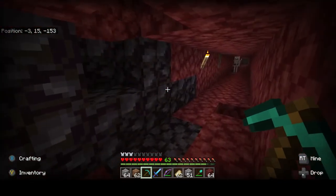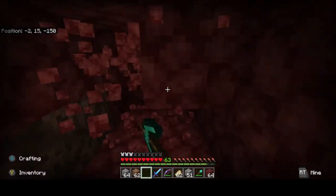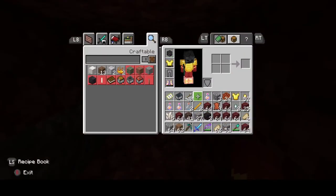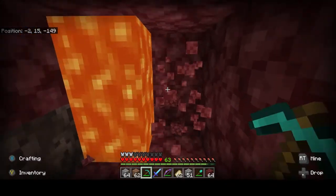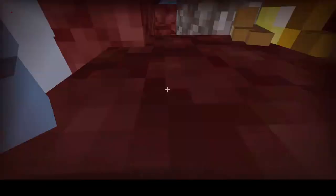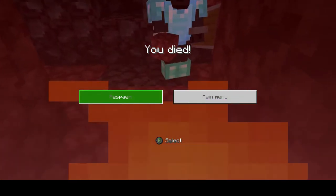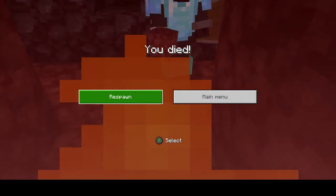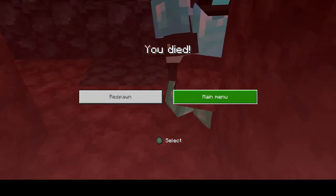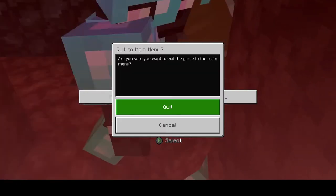We'll show you what you can do with it once you smelt it - it gives you a netherite ingot. You just need one netherite ingot. How do you get out of here? Why did you not use a fire resistance potion? I couldn't collect your stuff even if I wanted to - it literally burned. I don't have water - remember, this is the nether.